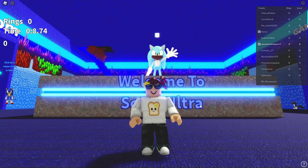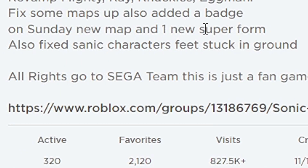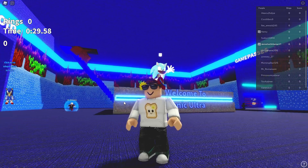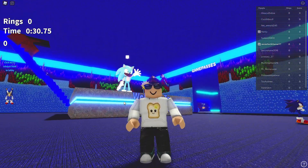What's going on everybody? Welcome back to another video. I hope you're doing okay. There is yet another update in Sonic Ultra. It looks like Mighty Ray, Knuckles, and Eggman have been revamped. Some maps have been fixed, but most importantly, there's a badge. And on Sunday, we get a new map and a new super form. Please homing attack that like button and subscribe if you're new to the channel. Let's go check this out.